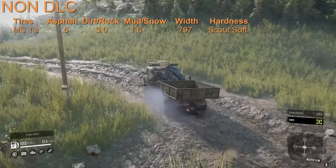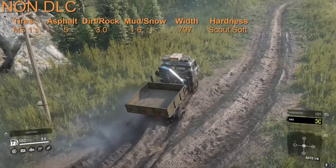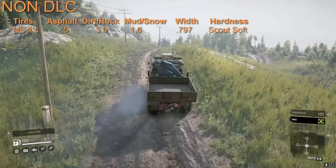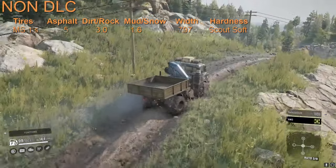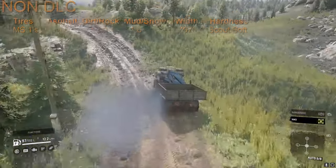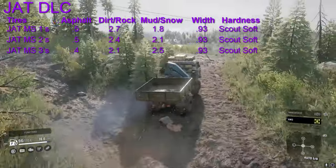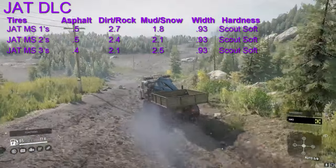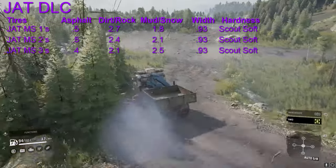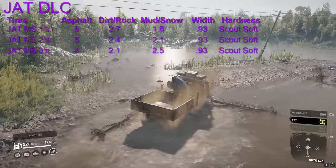And lastly, the Scout mud tires. The base game MS1s are actually 0.1 better — again this is just total value — than the JAT MS1s. Both have soft scout tires, but the width goes from 0.797 up to 0.93, so a huge boost in the width of the tires. The best in terms of mud ratings in the Scout class in the mud category, other than unique or semi-unique tires, are the JAT MS3s at 2.5, with hardness set to scout soft.